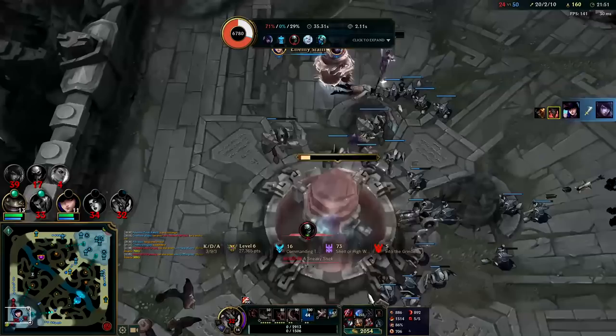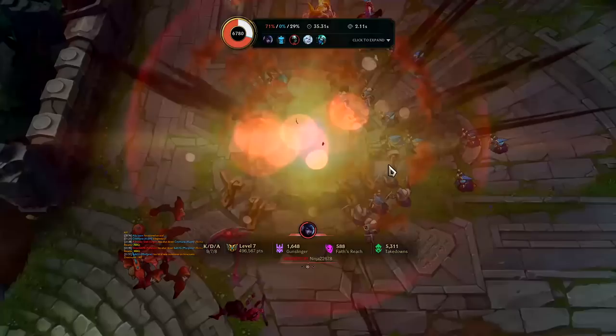Caitlin goes in for the R instead, picks off the Aphelios, and that is it guys. I hope you enjoyed this Kayn jungle commentary guide for season 12. If you did, don't forget to like, comment, and subscribe. My name is Kingstix, thank you for watching and I'll catch you guys next time.